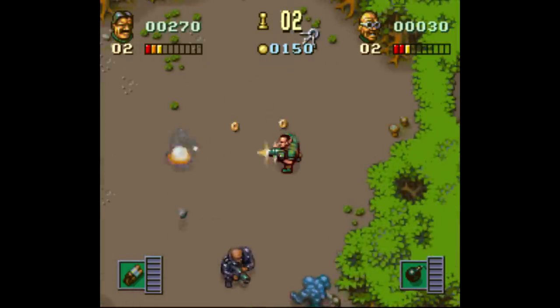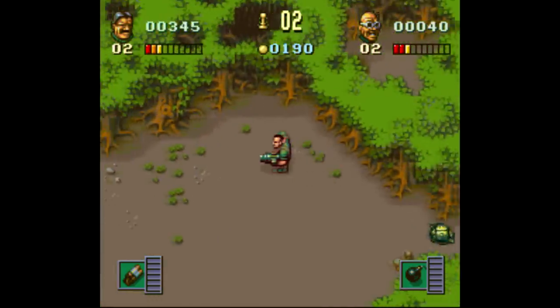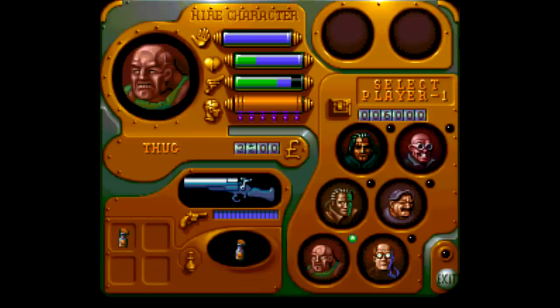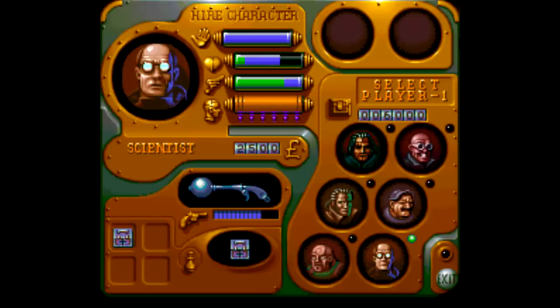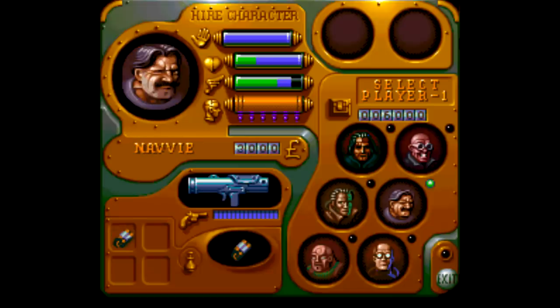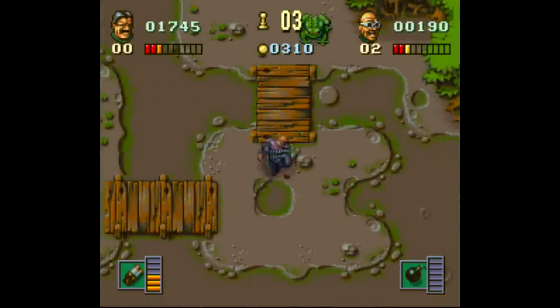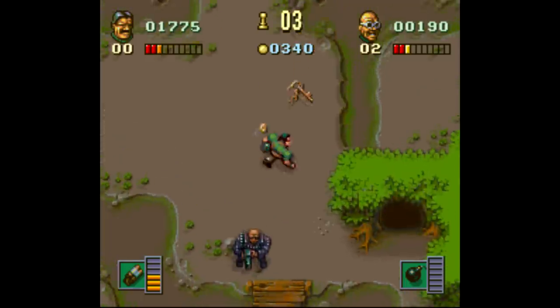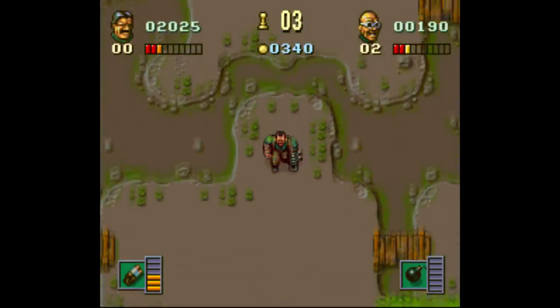That may sound simple, but Soldiers of Fortune does have a lot of extra stuff going for it. For example, there's six different soldiers you can play as, each with different weapons, and four varying attributes that you can level up, like skill, health, speed, and wisdom, with the green showing what they have to start with, and the blue showing the maximum amount that they can level up in that area. The skill meter governs the potential of the other attributes. If you increase your skill, then you increase your ability to earn points in the other three areas.